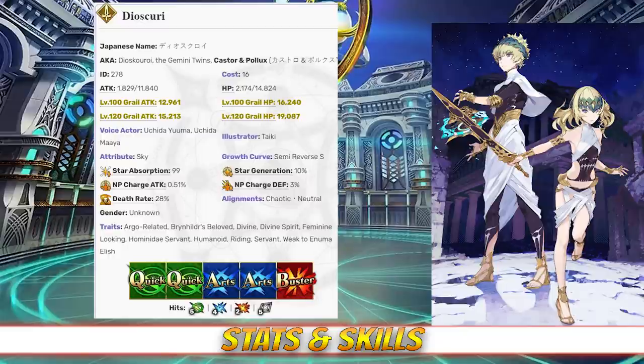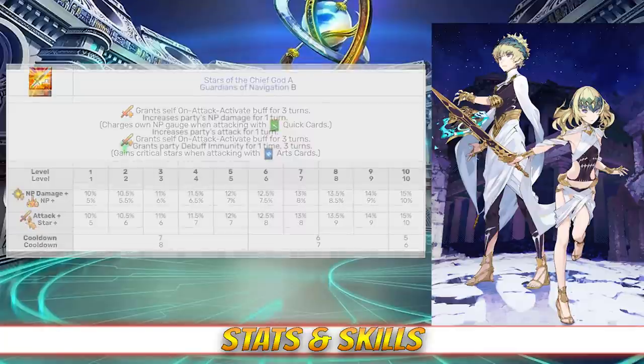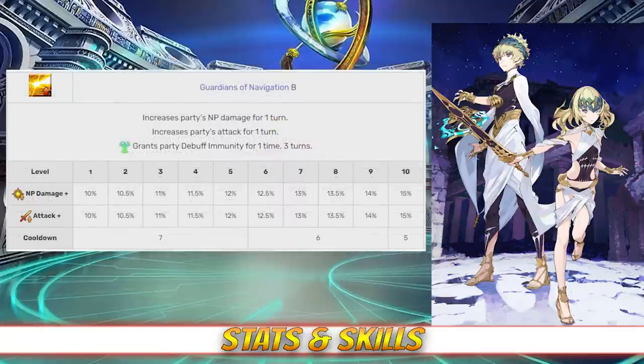Taking a look at their skills, Dioscuri's first skill is Stars of the Chief God, rank A. This skill grants them a unique buff that allows their quick cards to generate between 5-10% NP gain, and their arts cards to generate 5-10 crit stars with every card, both depending on level. Their second skill is Guardians of Navigation, rank B, which increases the party's NP damage and attack for 1 turn, both between 10-15% and both depending on level. This skill also grants debuff immunity to the party for 1 time, or 3 turns.